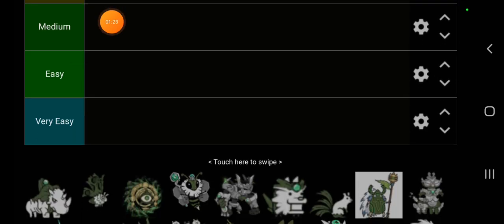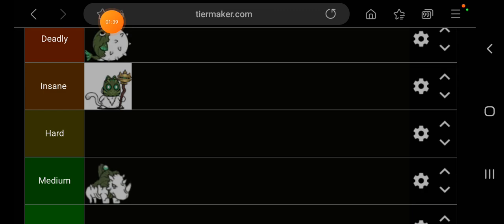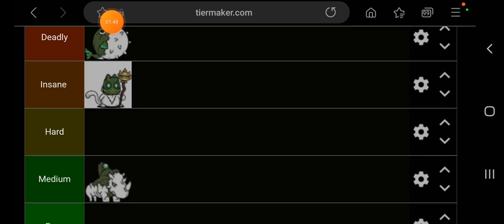Next we have this rhino. Honestly, if you bring in some meat shields and some anti-relic units, you're in good hands. It could be hard for people just starting out, but I'm going to put it in medium. It has a lot of power, but compared to a lot of the enemies on this list, it's nothing.